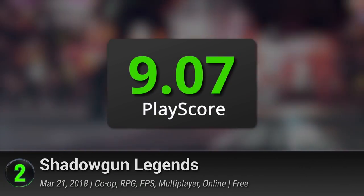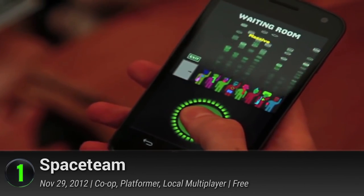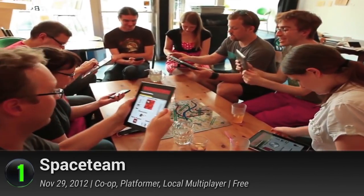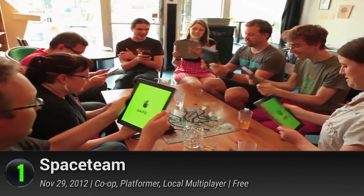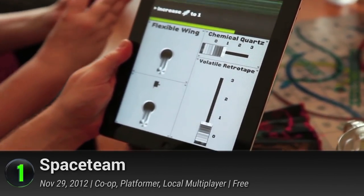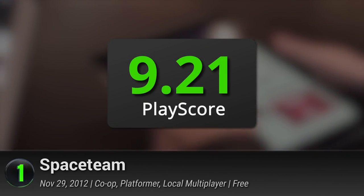And the best co-op game on iOS is Space Team. This game is truly built for out-of-this-world cooperative fun. You and three friends man the bridge of a spaceship in an attempt to outrun impending doom. In each sector, you see a control panel and a command that needs to be executed within the time limit — but the catch is that the command may not be on your screen, but on your friend's screen. It's a very loud and fun game that will force you out of your introvert shell, and it has a PlayScore of 9.21.